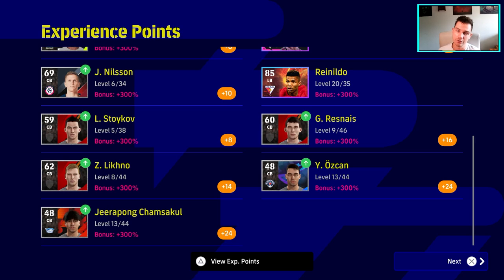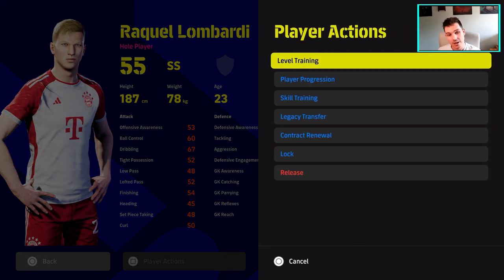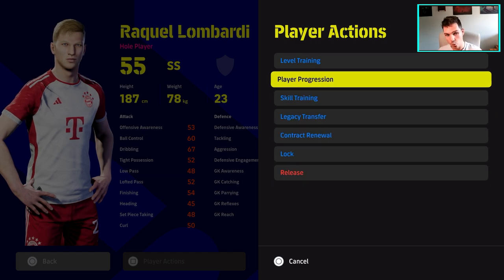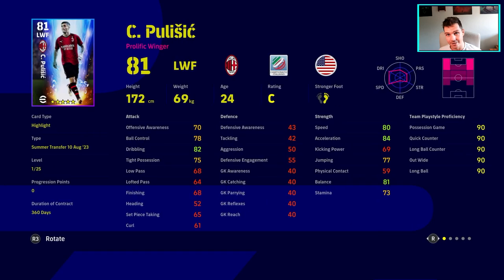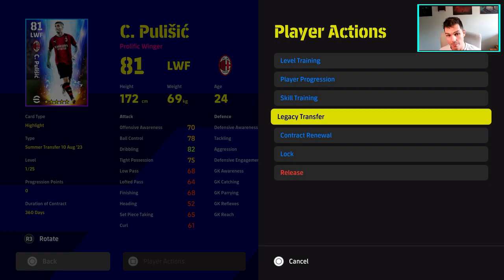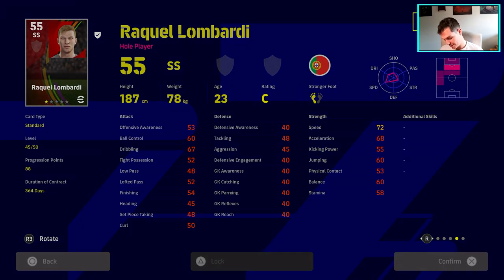From the last video — something we've done twice now — everyone that knows how to farm trainer points and XP is going to be able to use this method. It's very simple and the game really encourages you to train and get loads of trainer points. As you can see, we have not trained but we have all the progression points at level 45 out of 50 on Lombardi, and we're going to legacy transfer that guy without training anything. You don't need to use the progression points or auto-allocate — once he has the points on his card, you're good.